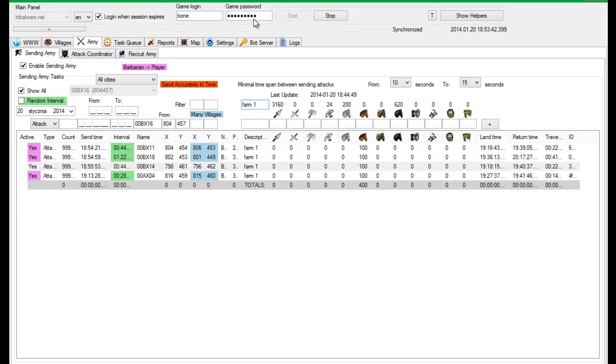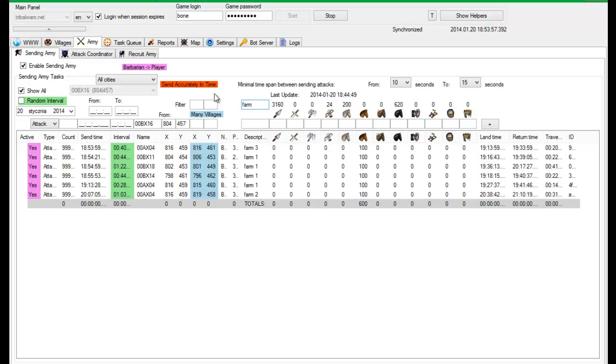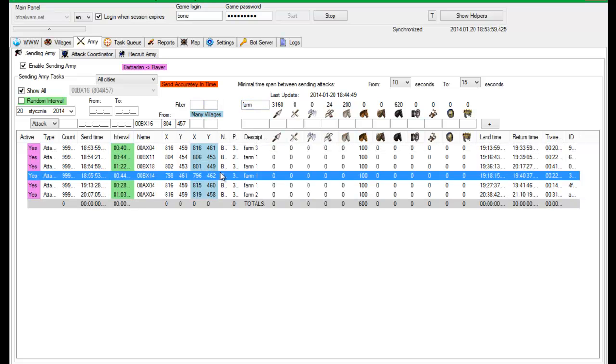Let's say Farm 1 - and I see only those attacks which have that farm description. When I put here a different operation name, there are no attacks with such a description. And that's it - thank you for watching and wait for the next video.